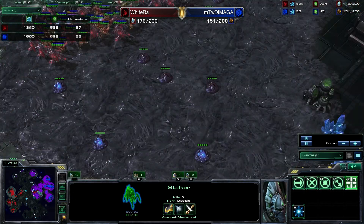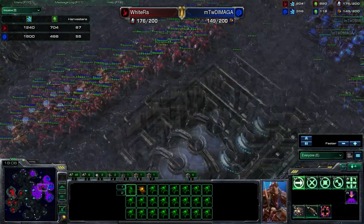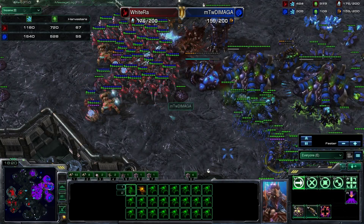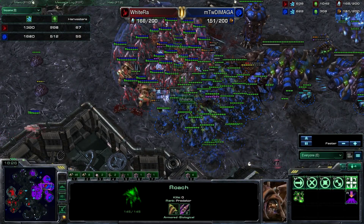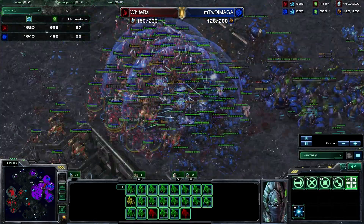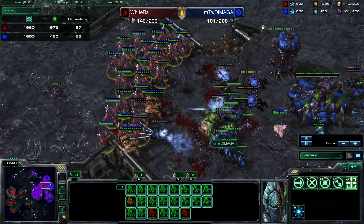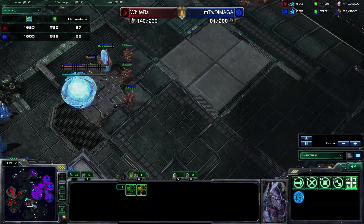Corruptors are coming out but there are no colossi — an interesting observation about these players; none have opted for colossi in any of the games, even at the 18-minute mark where you'd normally expect a large number. DiMaga is falling behind on upgrades compared to his game versus Hawk where he was exorbitant with them. Charge on the zealots is helping them reach the front line, blink on stalkers letting zealots push past — a really strong army composition with immortals dealing damage.